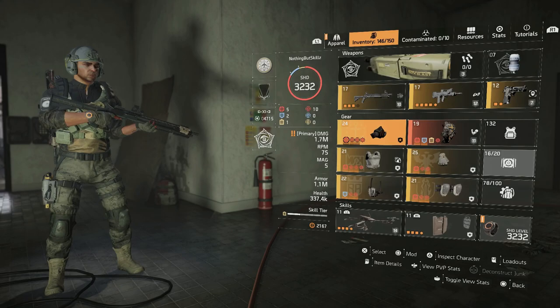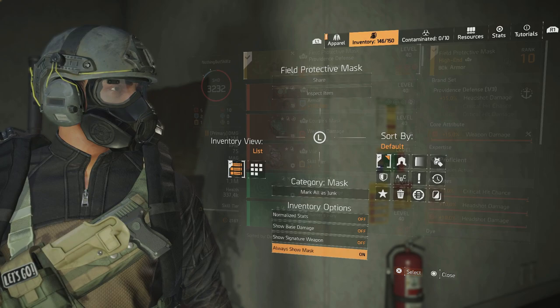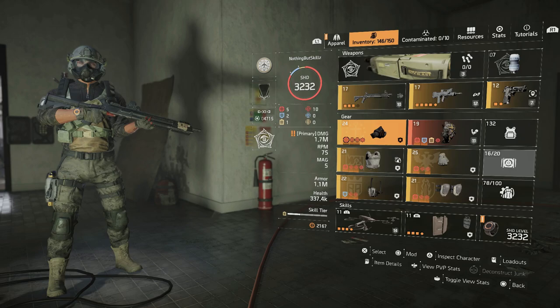If you have it off, it won't show the mask anymore. So if you go here you can see my character has no mask, and then if you click it again, go down and click 'Always Show Mask,' then you have it showing.